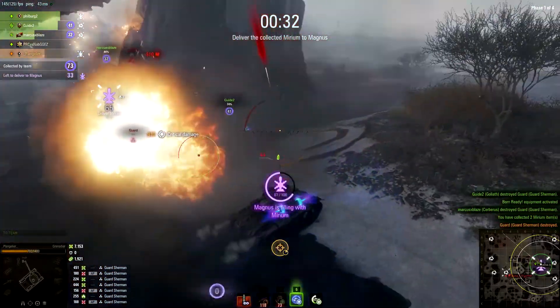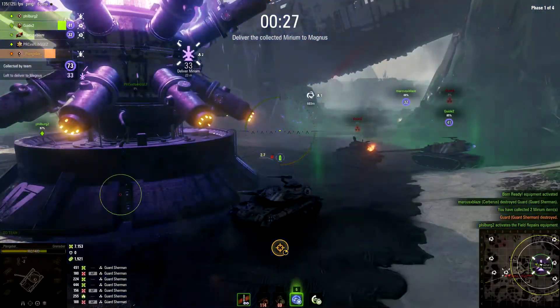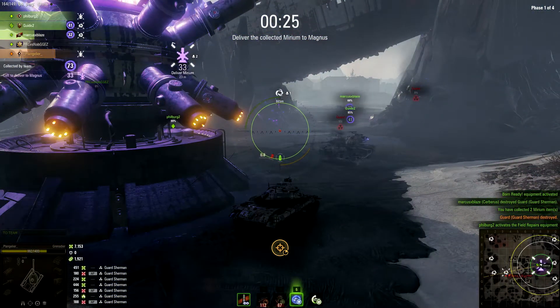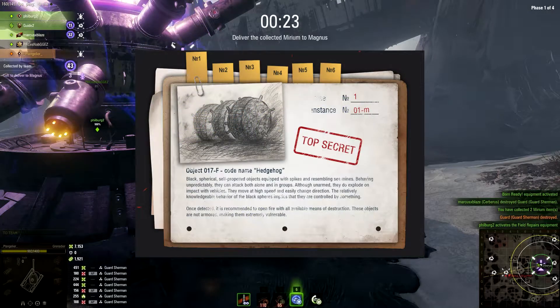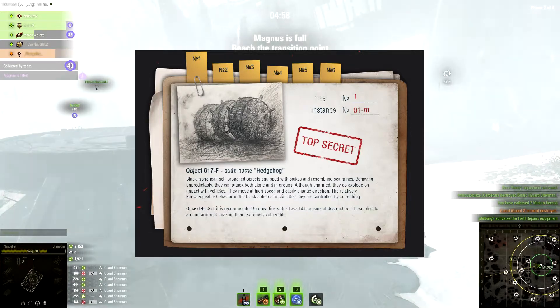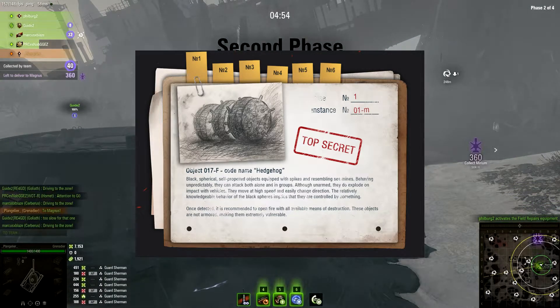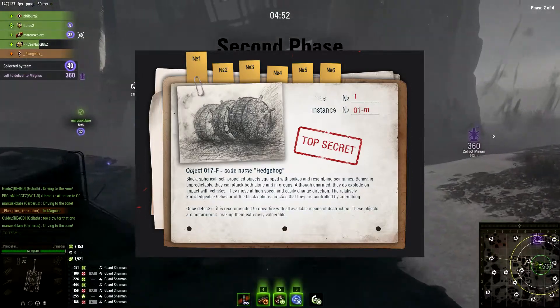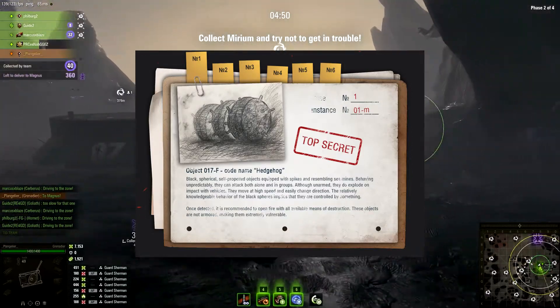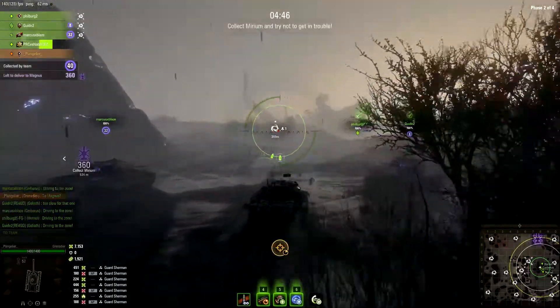Let's talk about the different types of enemies you will encounter while playing this game mode. The first type is the hedgehog — essentially it's just a mine that you can use from Steel Hunter. If it hits you it does huge amounts of damage, but you can shoot them and they're all one shots. You can also dodge them if you're quick enough, so not a huge threat — you just have to be aware of them.